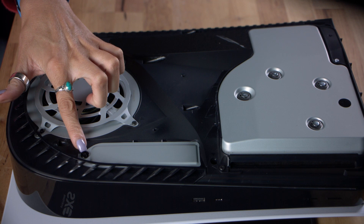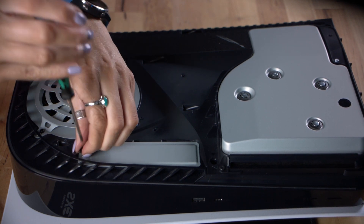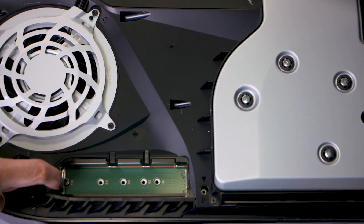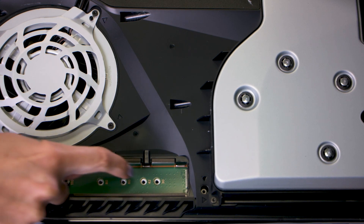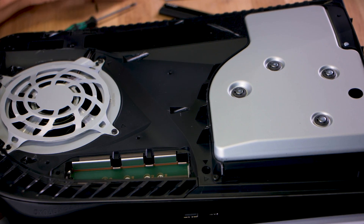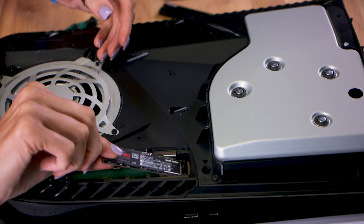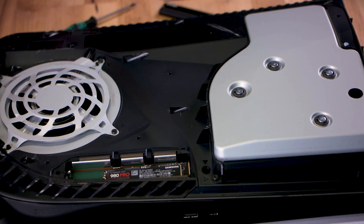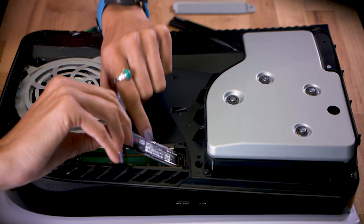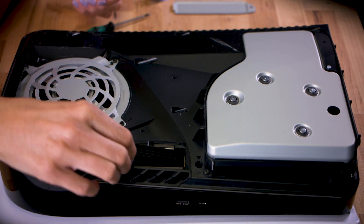There's only one screw that secures this cover, so get your number one Phillips or cross-head screwdriver to get that out and the cover will lift off. Inside you'll see a little screw with a spacer — we're going to move that shortly to secure the M.2 SSD. I'll slide the drive in just to make sure it is the correct size — you can see that it is. That's the hole we're going to move the screw and spacer to, but first I need to add on the heatsink.